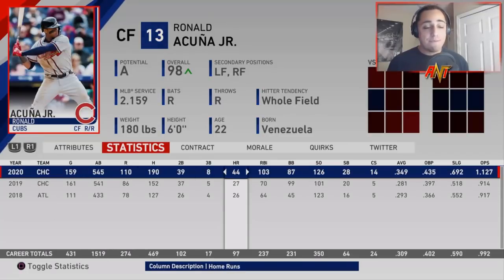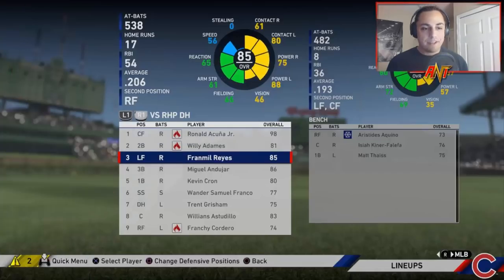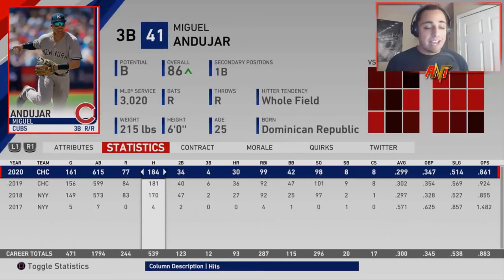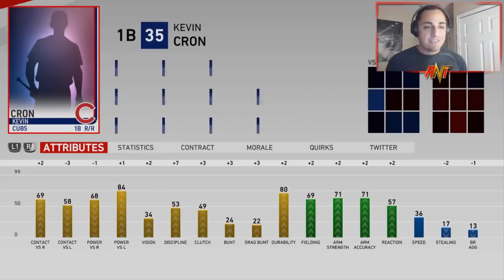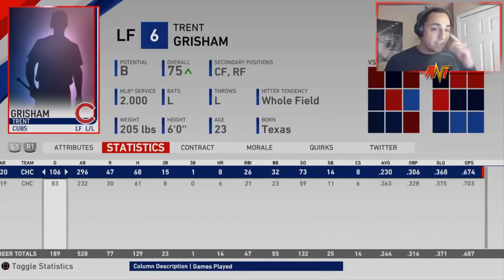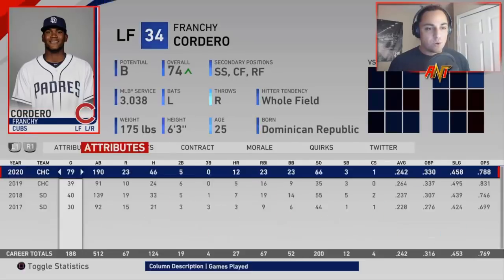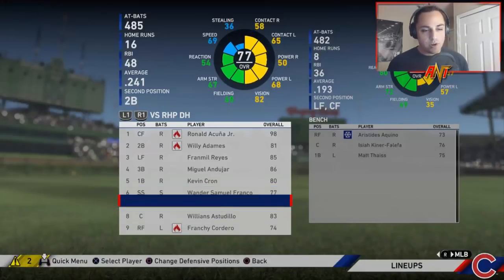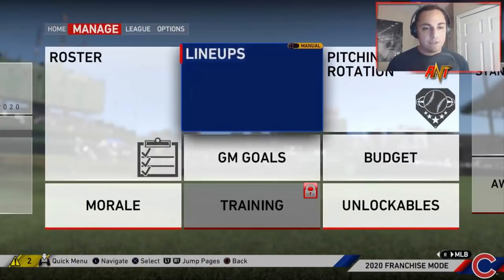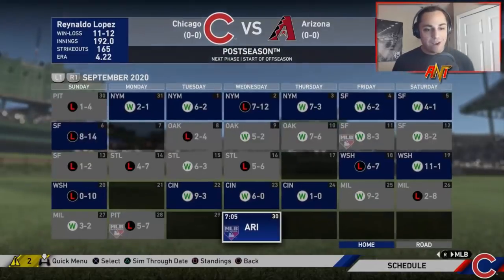Julio Urias had a 2.38 ERA at the deadline but really struggled. Brandon Brennan did well, Chas Roe did well, Gil Martin did well, Joe Jimenez struggled, and Chapman did well. The bench wasn't as good as last year. Acuna is putting up MVP type numbers. Franmil Reyes - I don't want to trade him but I think we have to and get someone who can actually hit. Miguel Andujar is putting up crazy good numbers - not trading him. We definitely want to figure out the corner outfield spots, maybe a starting pitcher, and some bullpen help.